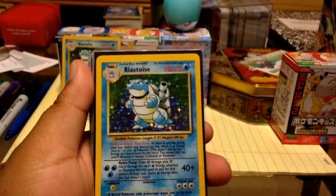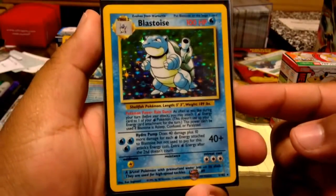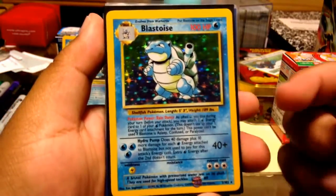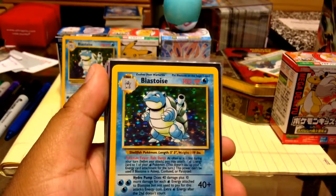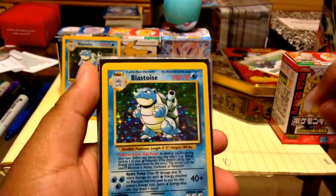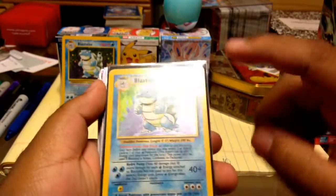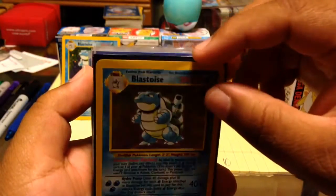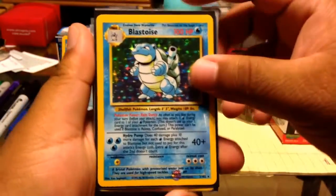Now I have a Base Set Blastoise from the 1999 edition, not the 2001 — very awesome star pattern, I love that effect. Beautiful! I got this one in a trade from mudkip5526. Just your standard old Blastoise. Unfortunately I do not have any first edition Base Set Blastoise, but someday I will.